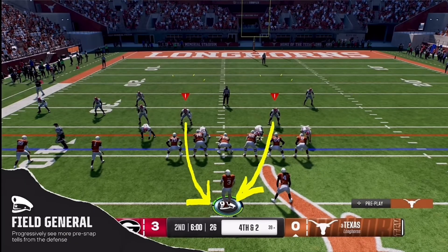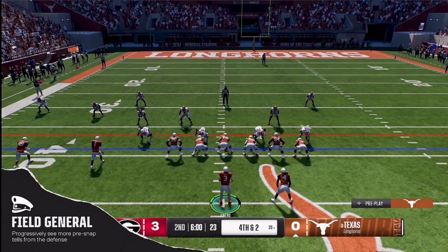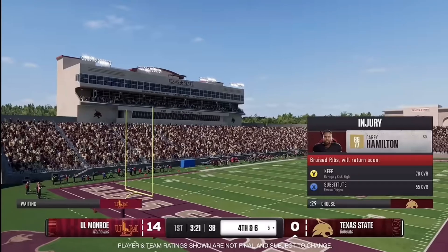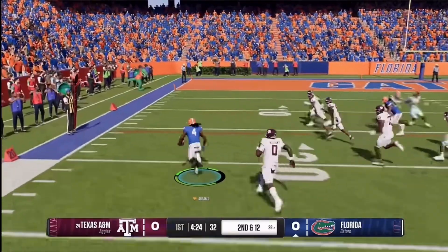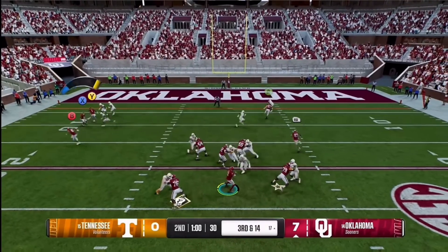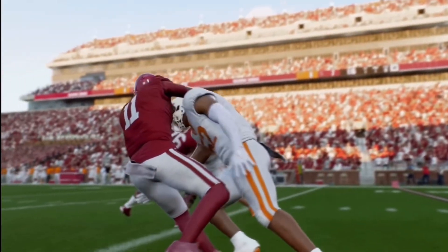You need to be able to read the play and see where potential blitzes are coming from. Do not shift just to shift — you will confuse your alignment and get set quicker because of the protection, which is tied to the play you're trying to run. Line shifts are supplemental adjustments, not a necessity, because you can switch the play, do a check down, or call a timeout if you don't like what you see.